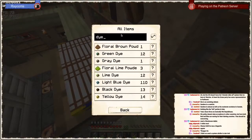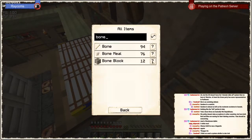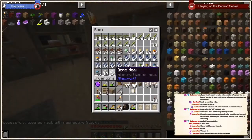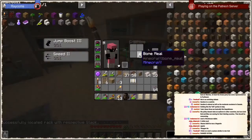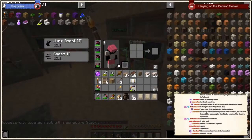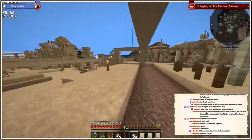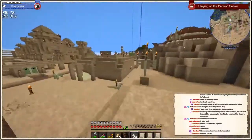We need bone meal for white dye. One of the best things we probably added this year is the way to find things in the warehouse - it saves so much time.